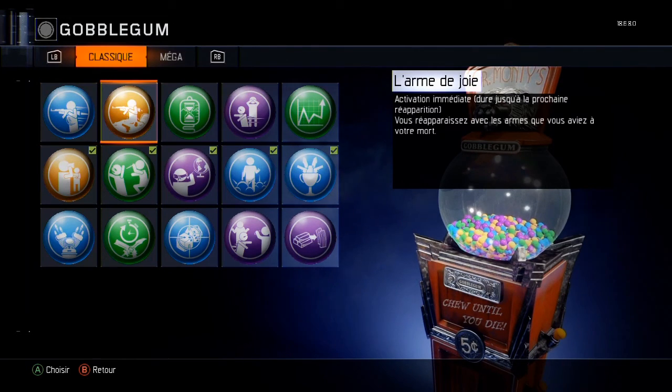Après il y a les oranges, qui sont soit des activations immédiates ou automatiques — par exemple quand vous vous faites toucher, ça s'active grâce à ça. Elles sont personnelles, donc ça ne concerne que vous. Ça concerne vos atouts, votre corps ou une arme que vous achetez sur le mur.